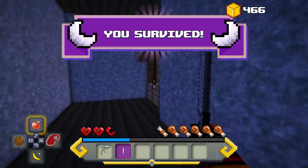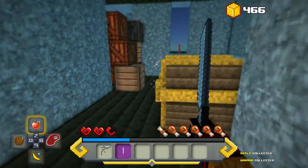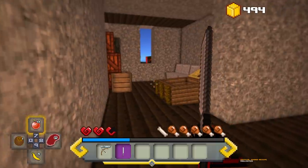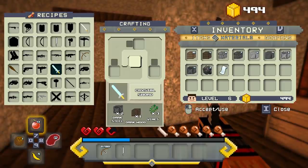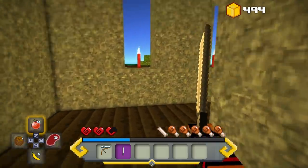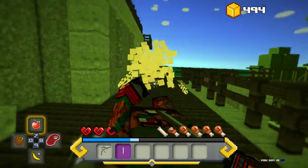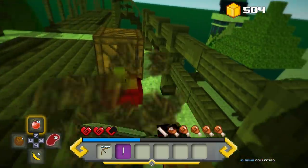For zombies that spawn at night, I'm not sure what kind of special drops they have. We just survived the night. Oh yes — a new recipe! Let's check it — a crystal sword. I could make that except I need vines and I don't know where to get them. It may not even be something we get on this level, because I think different maps give you different types of materials.